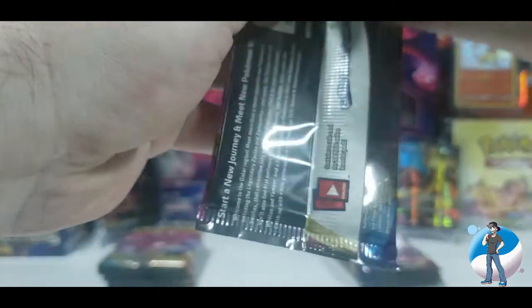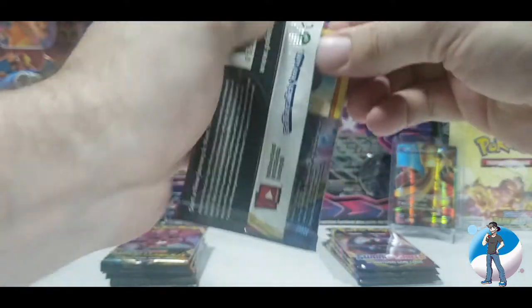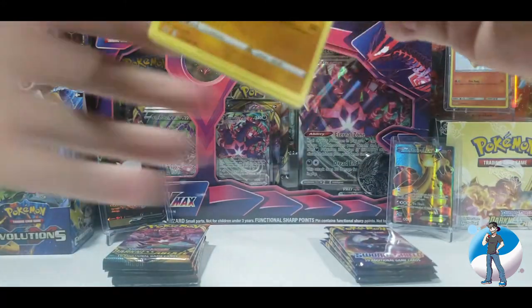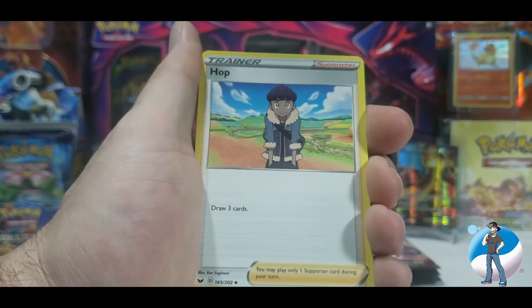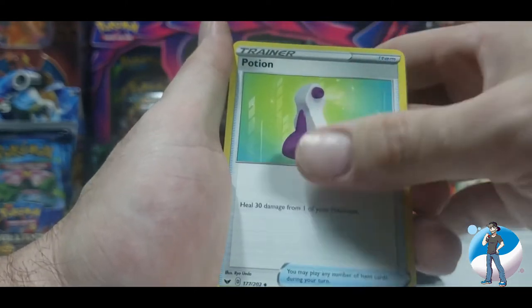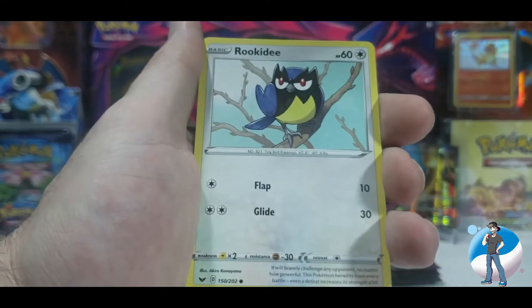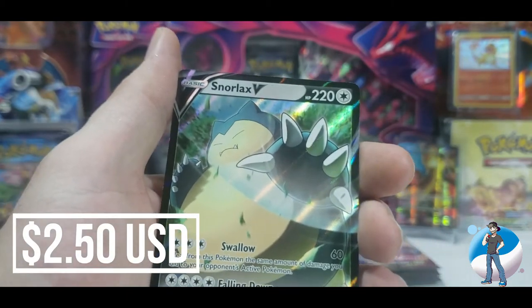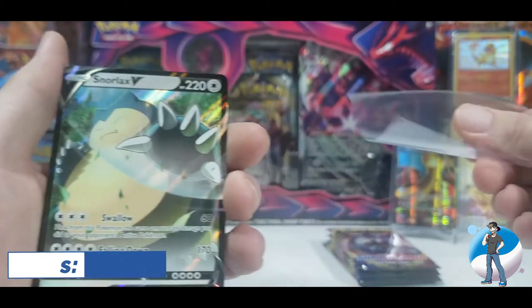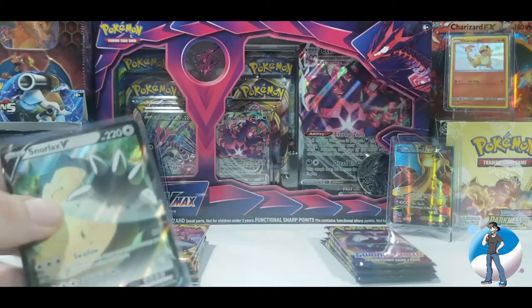Moving on — speaking of Lapras, Lapras V Max on pack number two. Let's get into it if the glue will cooperate. Code card given away. Four from the back — water energy to start, there's a leak. Hop, Dottler, Potion, Clobbapus, Cottonee, Chewdle, Ryhorn, Rookidee, reverse holo Clobbapus, and I see something dark in the back — Snorlax V! I am hyped to pull this card, I don't have him in my set yet, so he will be taking a spot in the background.